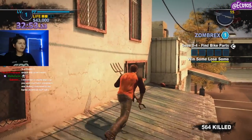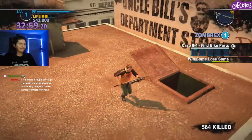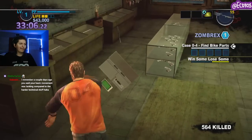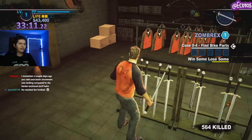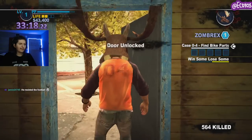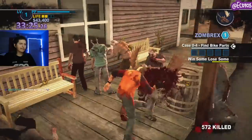Once you get that, you're then going to make your way over to this right here. This is going to be the last door that we're going to be opening — well, kind of the last door, one of the last doors. This is going to be the gun shop, or the hunting shop. There's going to be a lot of stuff in here. Now comes the fun part — we're going to be saving these survivors.